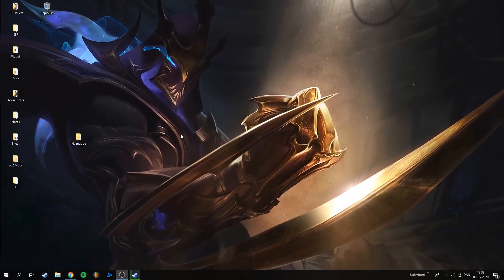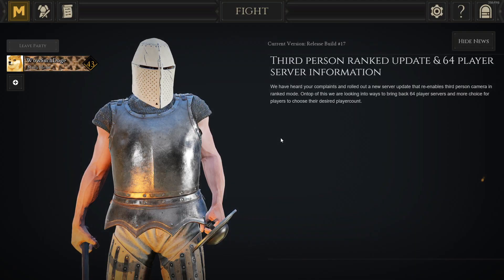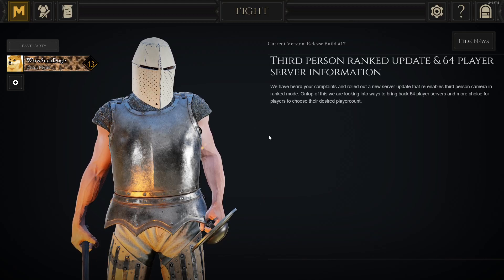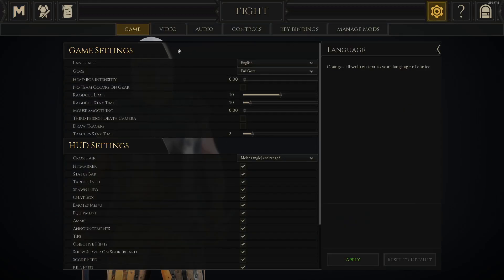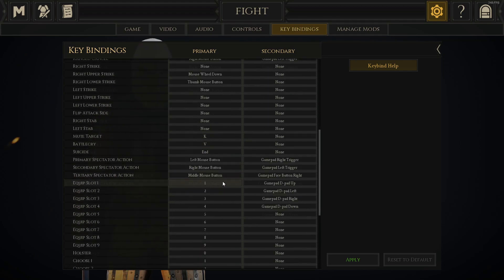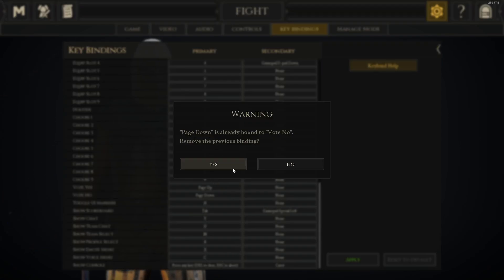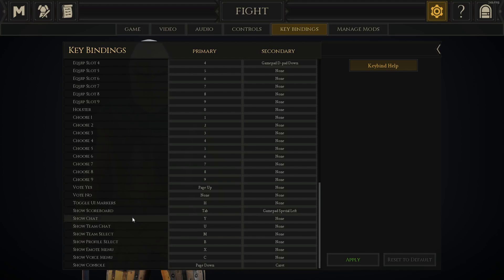Now that we are done with the lootbot, we're just gonna boot up Mordhau. I've just booted up Mordhau and we're gonna head into settings and then into key bindings. The first thing you want to do is go down and bind the console — on default it's like an apostrophe or something — and you're gonna bind it to Page Down, just like in the lootbot menu.